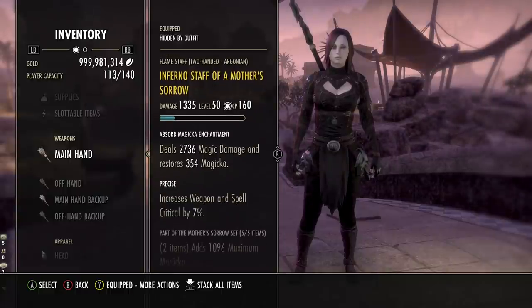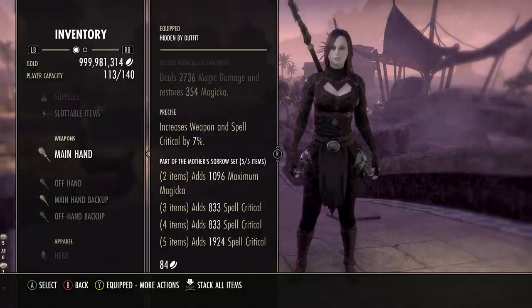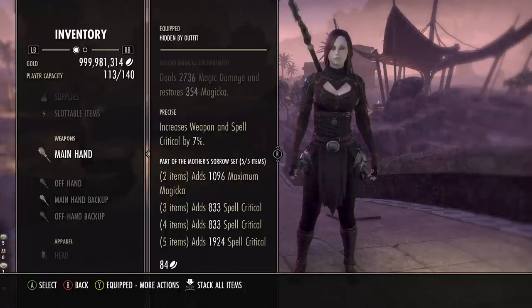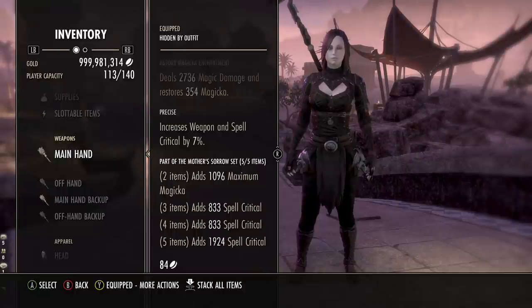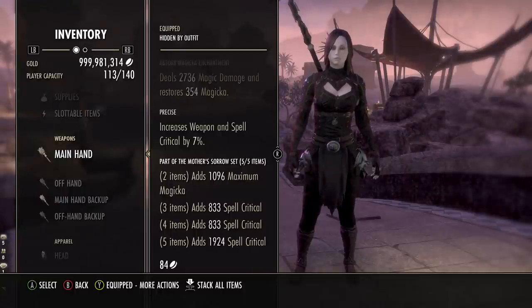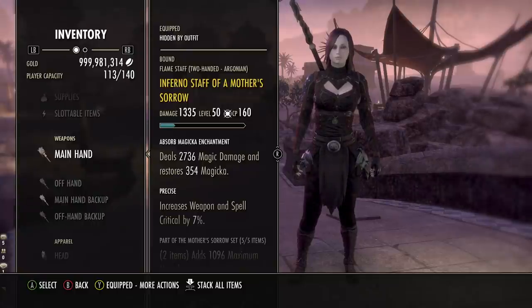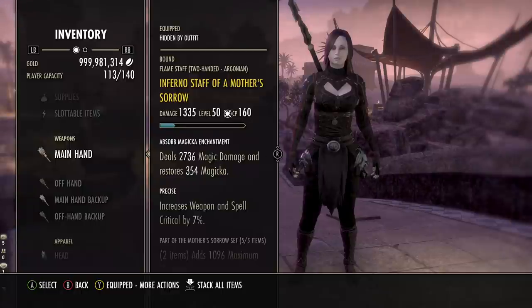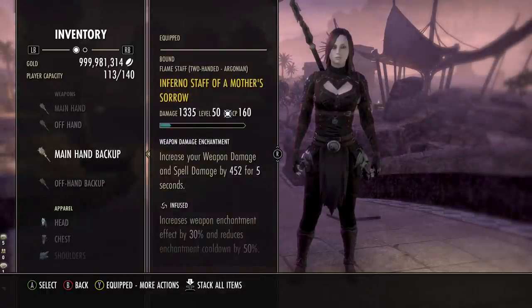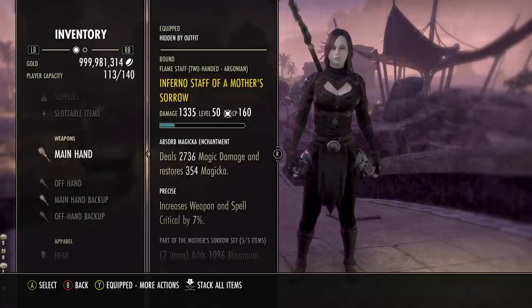Starting with our first 5-piece set: Mother's Sorrow. This gives a great combination of max Magicka and a lot of spell critical. Nightblades already get a bonus 10% crit damage from passives, so maximizing spell critical really helps. High crit also means your healing can crit, giving you higher heals — very helpful for the vampire playstyle. Mother's Sorrow is from Deshaan, available on Guild Traders or farmable yourself. Running double Inferno Staff — Precise trait on the front bar for spell critical, and Infused on the back bar with a spell damage enchant for over 500 extra spell damage every five seconds. The front bar enchant is your choice; Absorb Magicka is nice for extra sustain as a vampire.